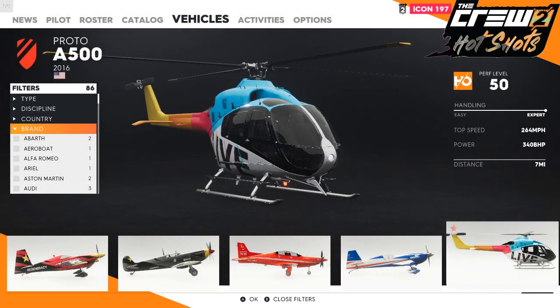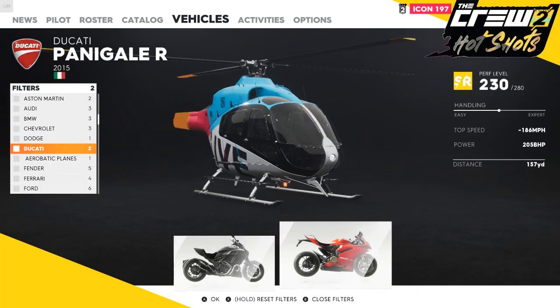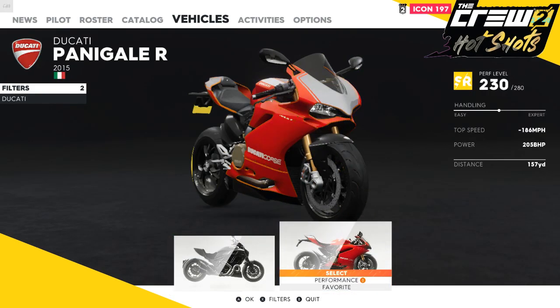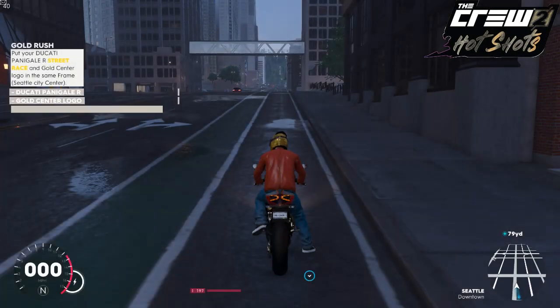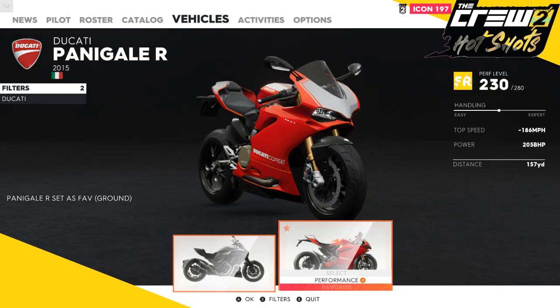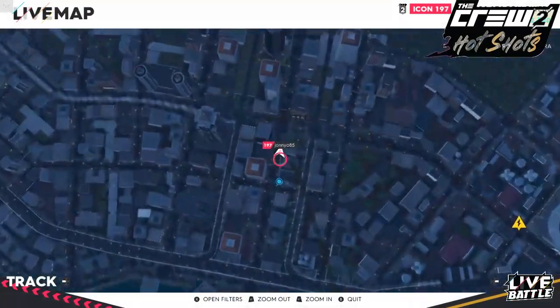The best way to find the bike is go to filters, filter by brand, filter by 2K, and then we've got it. If you don't have it you're going to have to buy it — just go up to catalog and buy it. Don't select it otherwise you'll spawn straight on the floor. What we need to do is set it as a favorite, so go back in, set it as favorite, and then we jump back up to the top of the roof.